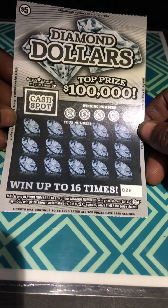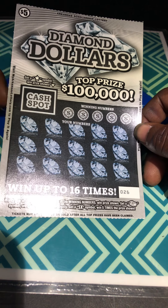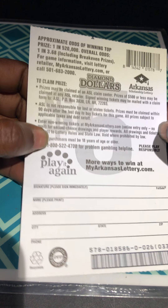Over to the diamond dollars. Master numbers, stack of cash for an auto win. 5X for 5 times. Ticket 26 in the bonus — we're looking for a star to win that prize amount. 1 in 3.68 odds.